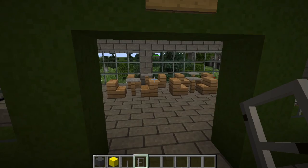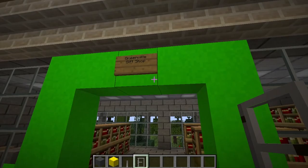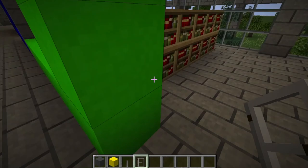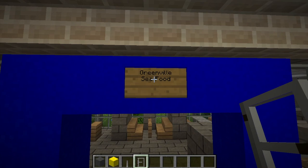Right here I forget what this is — oh, this is a Starbucks. I'm not a coffee fan, but I decided to create one so that coffee fans watching can be happy. Right here we've got a Greenville gift shop — this is where you can buy souvenirs of Greenville City before leaving. If you want to get a model of a Greenville building or something, you can come here. And then right here we've got a seafood restaurant — Greenville Seafood. I pretty much got bored of names by this point, so I just named everything Greenville.